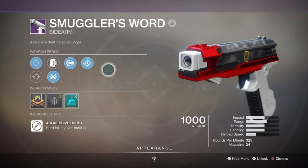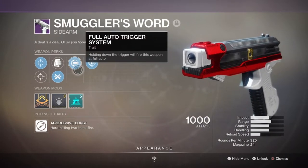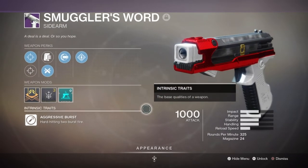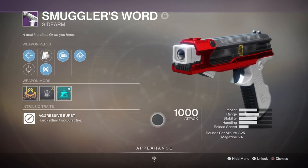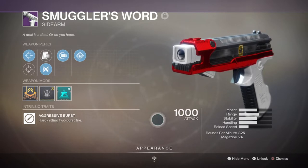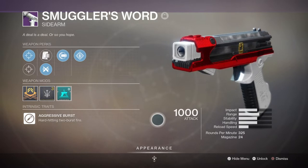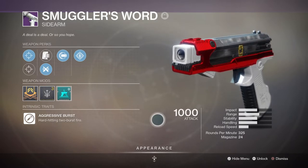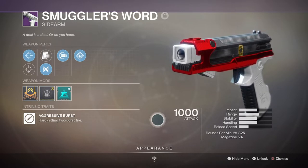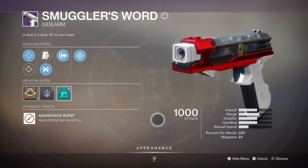With the sidearm — which could be either your primary or secondary slot — I would recommend a light frame sidearm with a large magazine and full auto built into it, such as Anonymous Autumn, or an aggressive frame sidearm that can quickly dispose of enemy shields from champions, such as the Smuggler's Word. I've chosen the Smuggler's Word for its efficiency on the field and as a perfect backup weapon when my main primary is out of use, which does very well for cleaning up minor adds. However, it does have a high kick upon being fired, which is controllable but may put some of you off, which is why the Anonymous Autumn, with its much more controllable recoil, is a better pick as a backup.